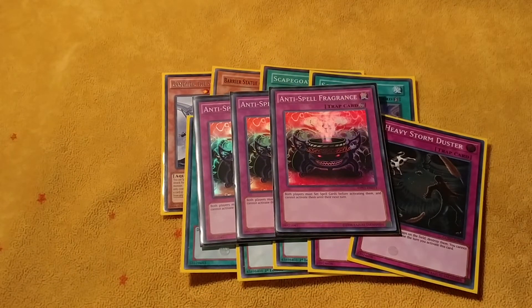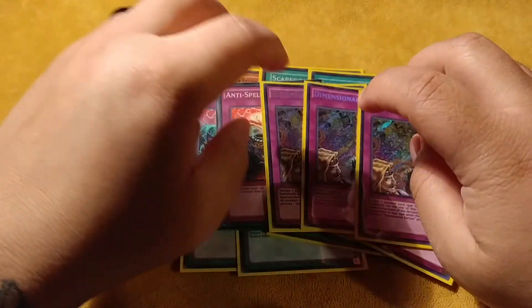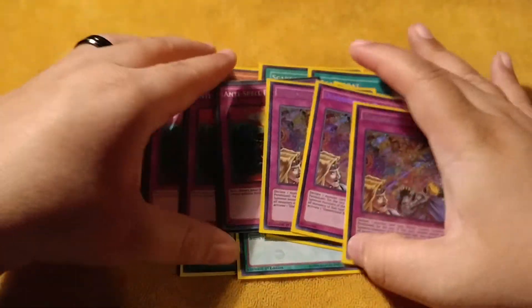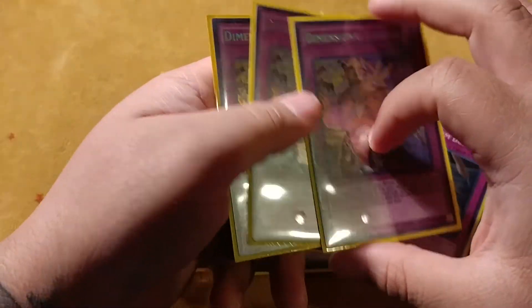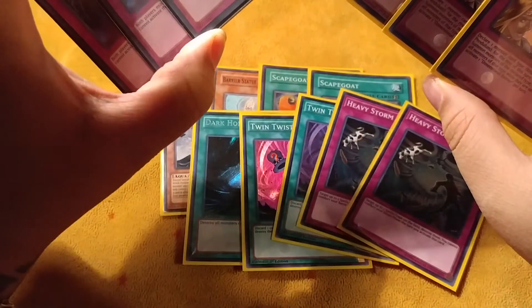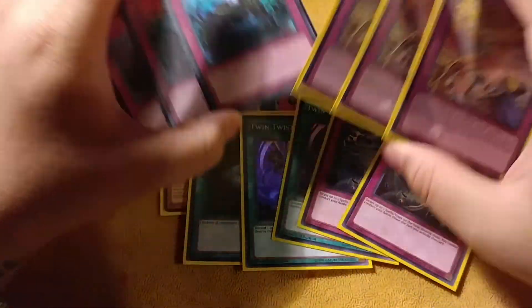Three Anti-Spell Fragrance and three Dimensional Barrier — MVPs of the side. I want to put Dimensional Barrier in the main, but I just side out certain things like the Gamma Seal when I'm going second. When I'm going first, I side out stuff like that because I want to see traps.